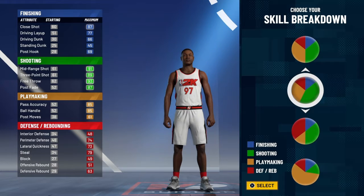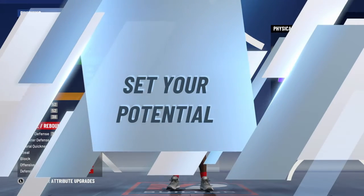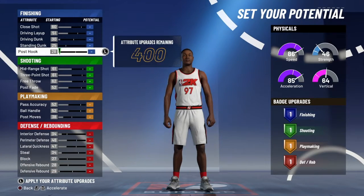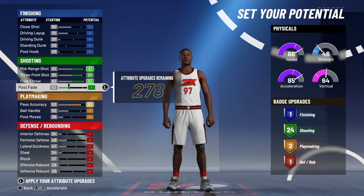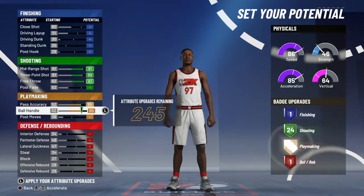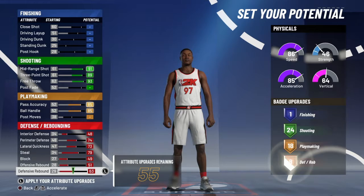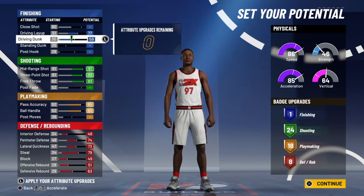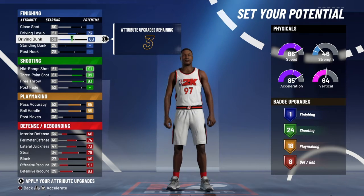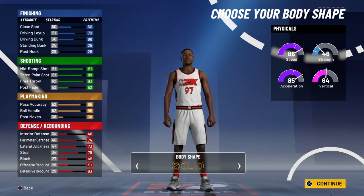We're going to pick this pie chart right here. I'm gonna max out the shooting, then we're gonna max out pass accuracy, ball handling, and we're gonna max out everything on defense. We get 8 defensive badges and we're gonna push some towards layup and dunk, which comes out to 1 finishing badge, 24 shooting badges, 18 playmaking badges, and 8 defensive badges.